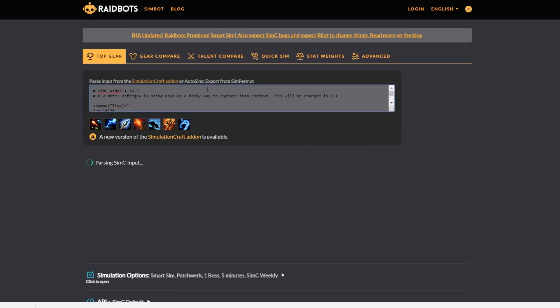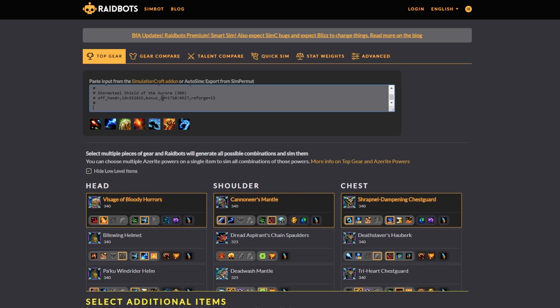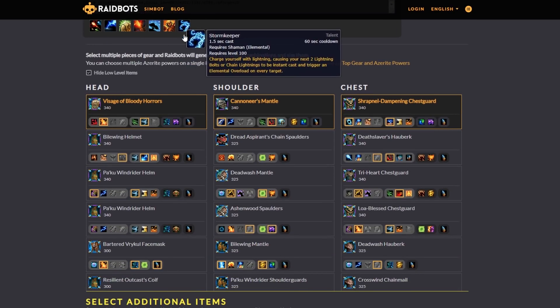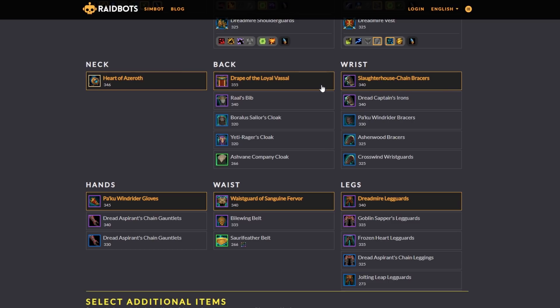What that's going to do is load everything on your screen. It loaded all my talents — as you can see, these are all the ones that I have. It loaded all of the head pieces in my entire inventory with all of their Azerite traits. That's insane. I don't know how long this has been out, but it's pretty incredible.